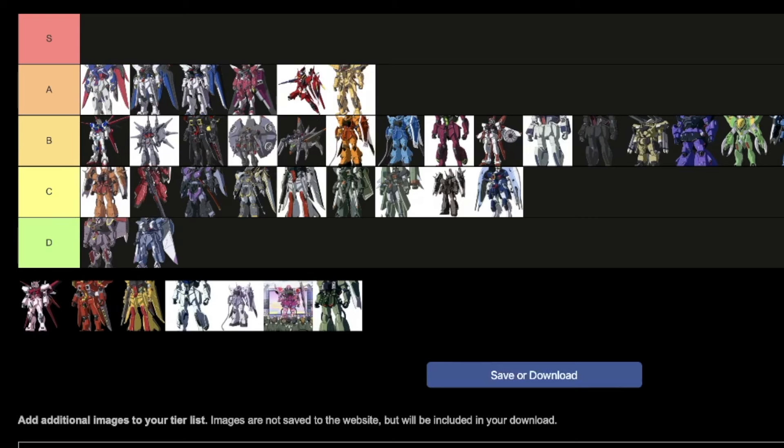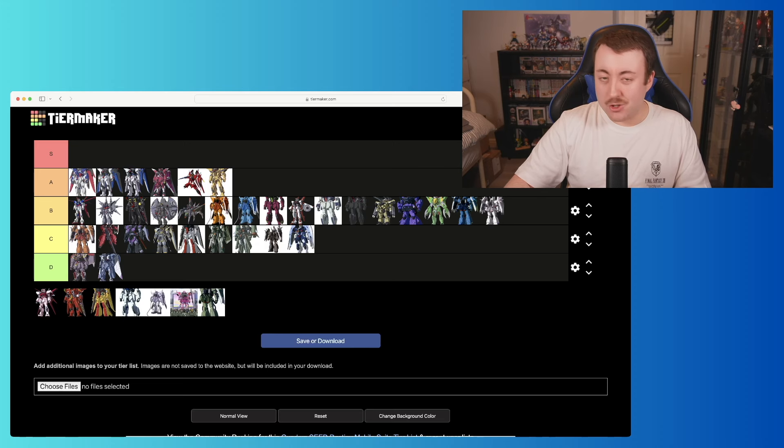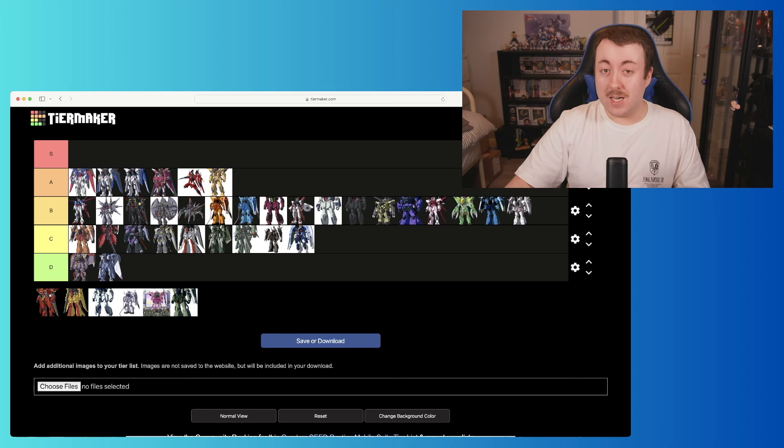Next we've got the Strike Freedom — to me it's like the Freedom but just slightly better. I like it more than the Freedom personally. Its entrance is great, shows up and takes everything out. Kira truly does have some amazing mobile suit designs with great entrances and great moments. It's not quite the Destiny Gundam though, so we're putting it just behind in A tier.